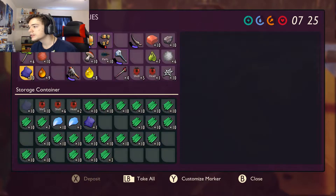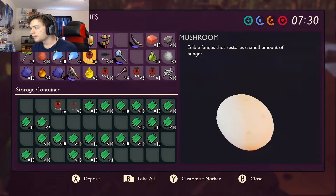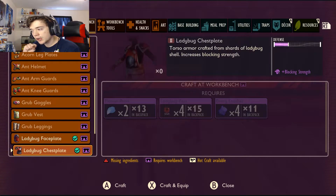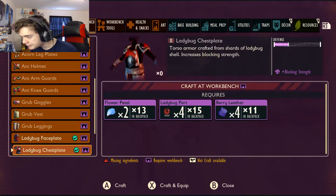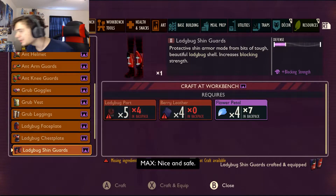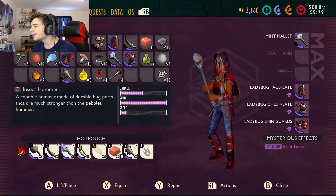Let's grab all the materials we need — these fairy leathers. I'm not sure how many flat perils we need so we're just going to grab all of them. All the shells — this should be all of it, we should be ready to make it. We can make the ladybug face plate, craft and equip the ladybug chest plate, craft and equip the ladybug shin guards, craft and equip. Now we are one scary MF-er — look at us, check us out man.